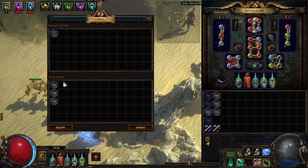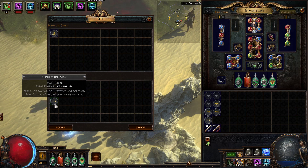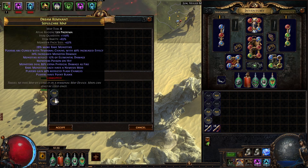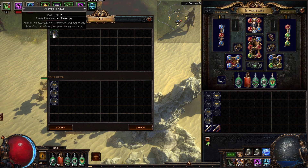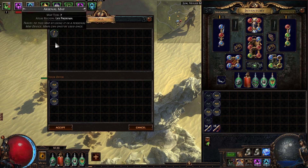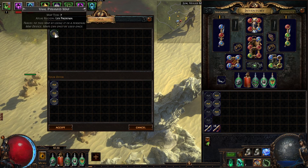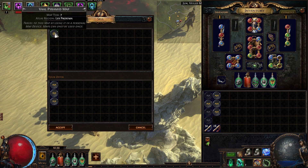So far I've gotten 2 of them: Courtyard and Arsenal. Let's see if I can get all 5. Courtyard, Arsenal, Ramparts... Courtyard, Arsenal, Ramparts, and Plateau — so we're missing 1. We'll do this one next — Vol Pyramid, there it is. Got all 5, just like that.